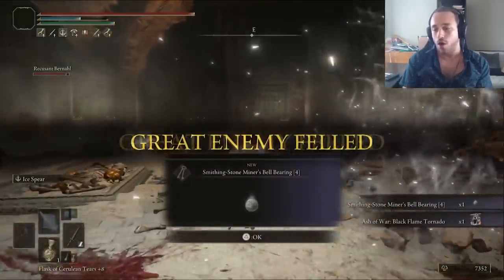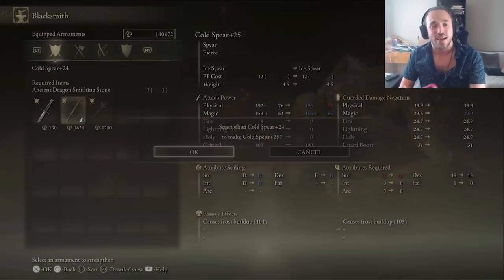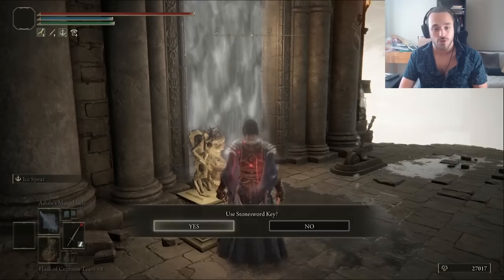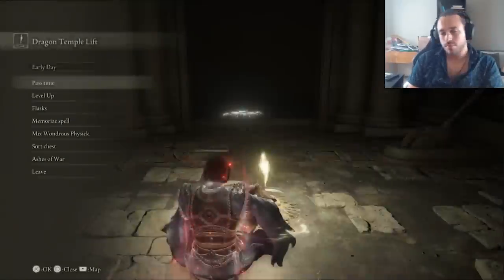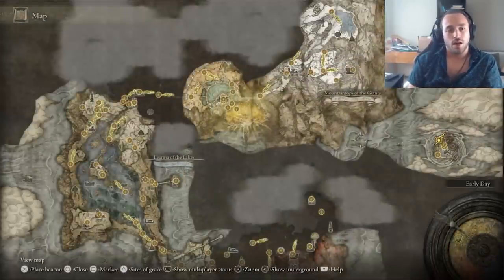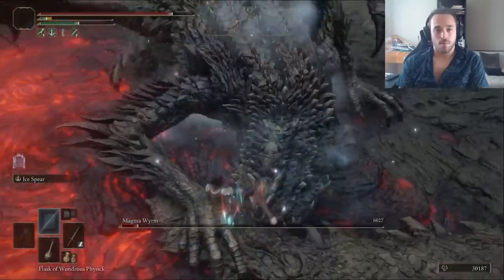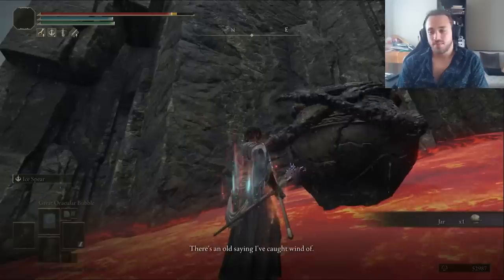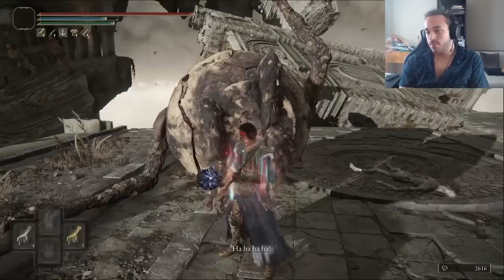The bell bearing they drop lets us max out the Spear, and most importantly, max out the Ice Spear Ash of War — but technically not quite. We have to land the Swag Jump, go through a fog door, and up the elevator to fight the Boulder. Except I forgot to talk to him in the hot tub of Mt. Gelmir. We almost missed out on the Hot Springs episode — I'm so sorry. I wiped the Magma Wyrm out on the way there, then talked to the Boulder and met up with him in Farum Azula to fight to the death. We won, obviously.